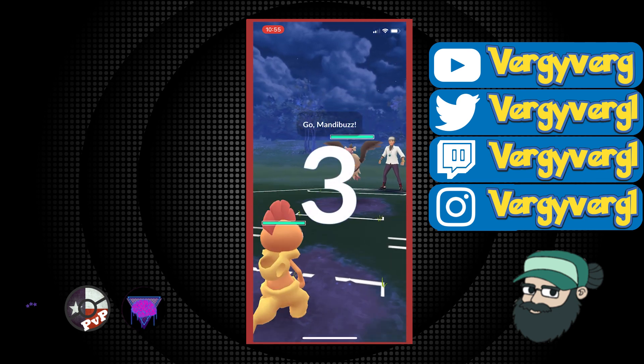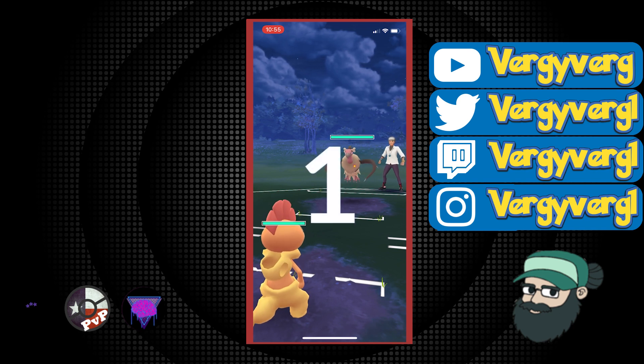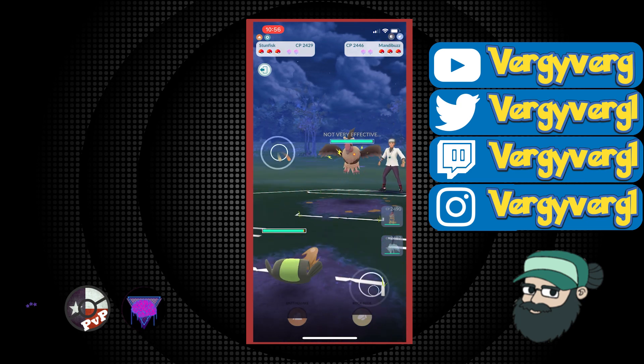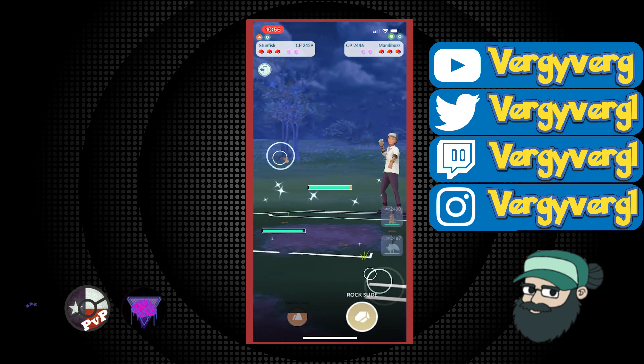Second set, Mandibuzz. This is a bad lead, but everything we have in the back is good against this. Scrafty in some shield scenarios can actually get through Mandibuzz. So we know we have that at least in the back. Ferrothorn is coming in.